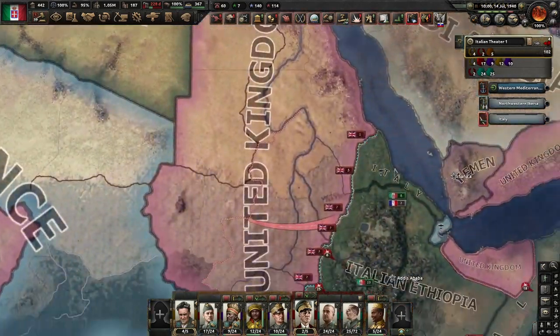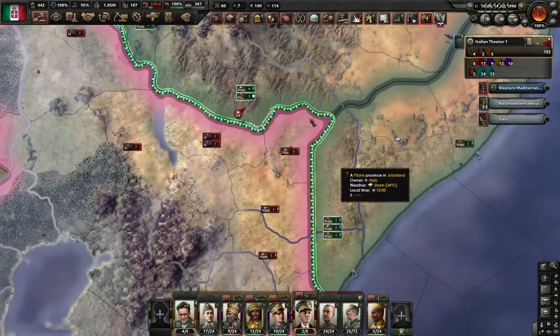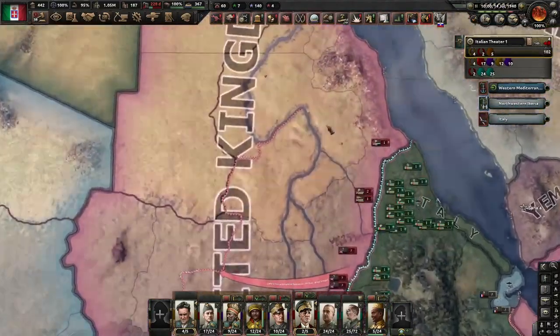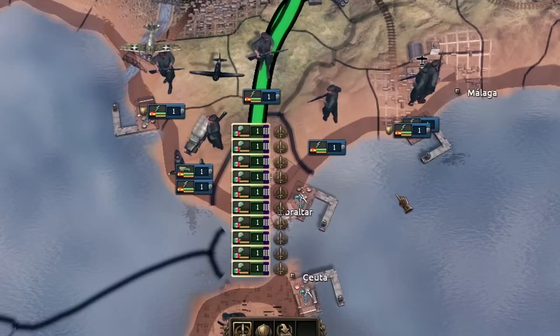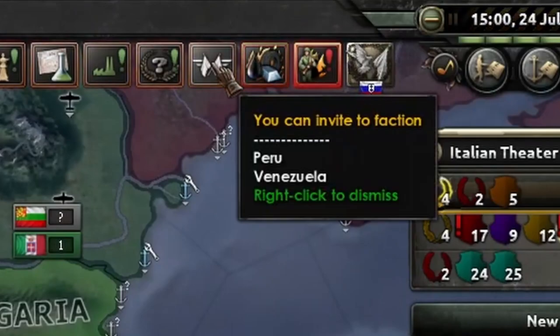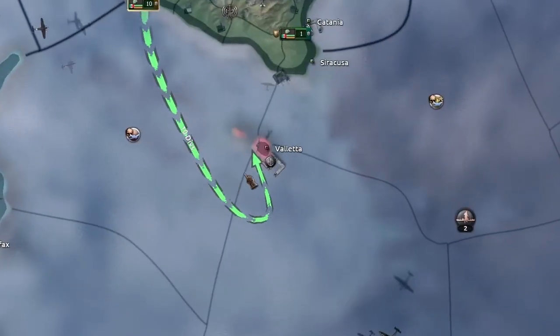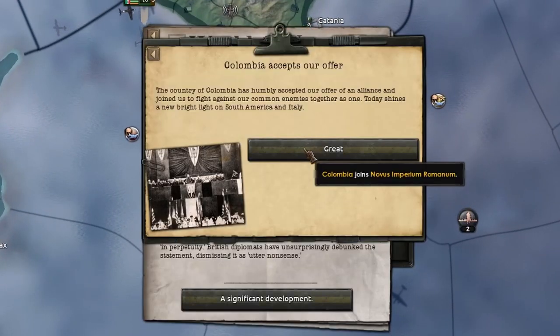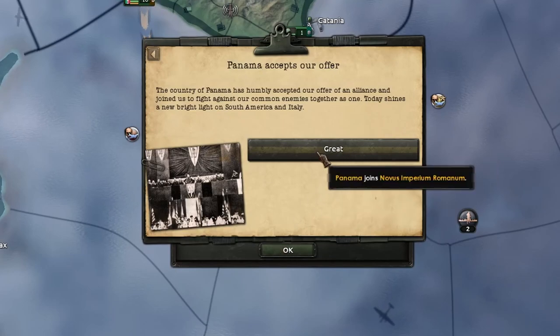I think I need to fiddle more with the air force — that's the key. The air force is the key. And they are pushing in here, but they don't really have a whole lot of supply. So I'm going to see if I can take Gibraltar from them. There we are — who else wants to join? Peru and Venezuela — go on then. Yes. Then we'll see if we can take the fall of Gibraltar. Very good. Paraguay, Uruguay, Panama, Argentina, Peru, Chile, Brazil, Bolivia, Ecuador.